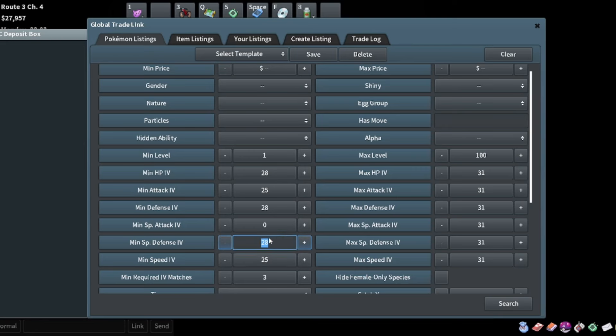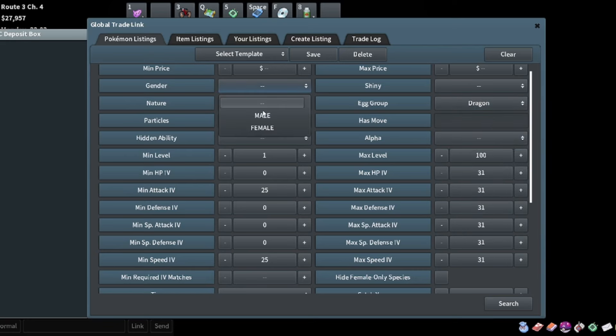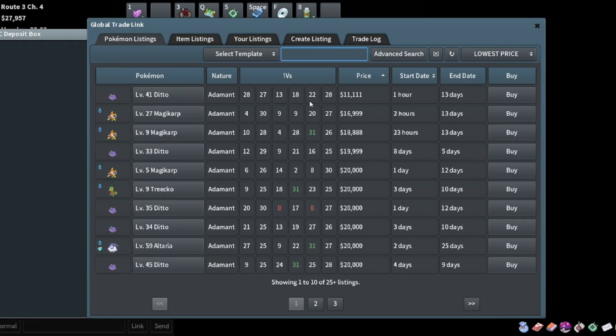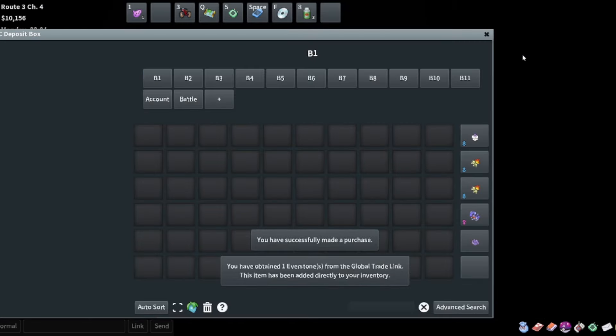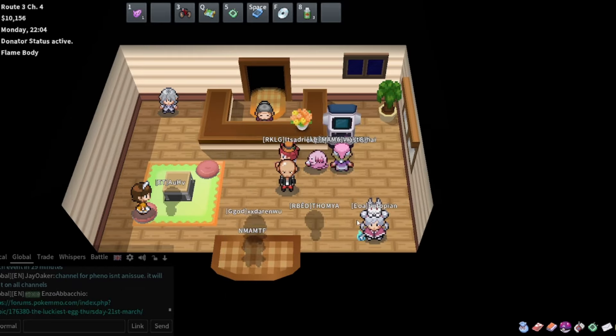We've picked up that female Gabite. Let's look for a breed for it - we can search for a Magikarp. We want 25 and 25 with adamant nature because people really like adamant Gible and adamant Garchomp. We'll look in the dragon egg group for male. There's a Ditto for 11K with really good stats, so I'll take that Ditto. All we need is an Everstone - give that to our Ditto and breed these two together.